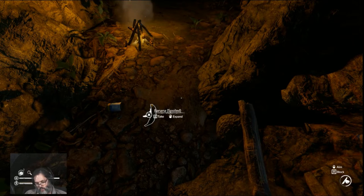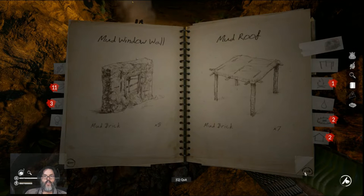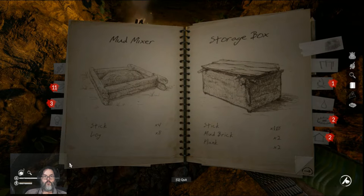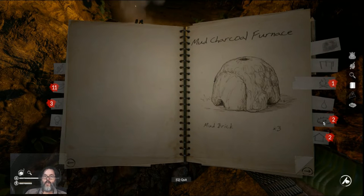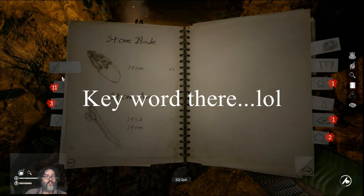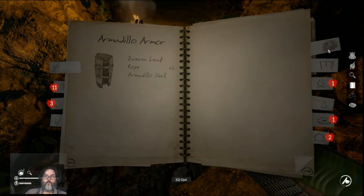Let's go into our notebook and check around under tools. It did open up a furnace — so we have to build a furnace to melt the iron, and then once we do that I'm guessing that will open up iron tools in the book, very similar to what happened with the mud tab.